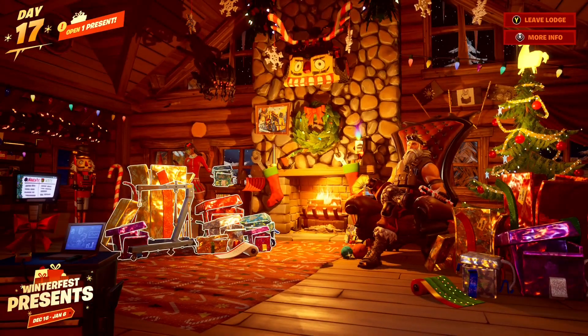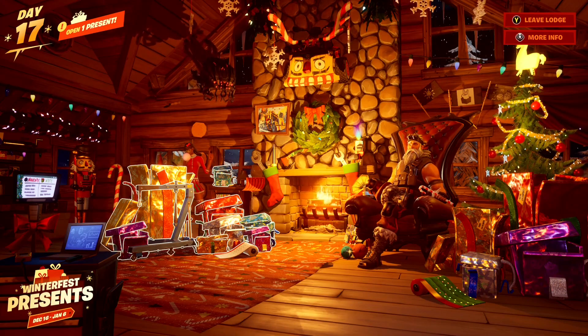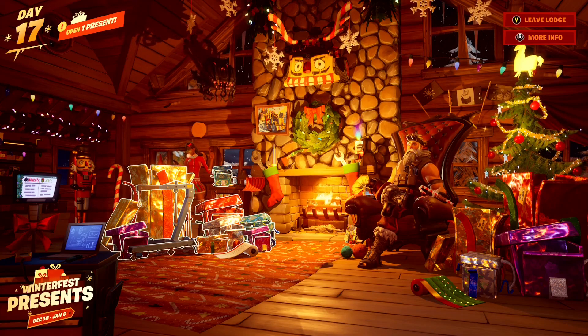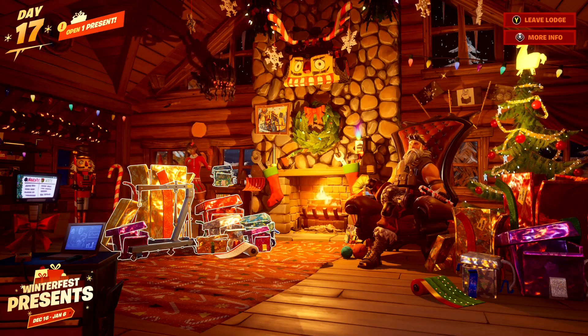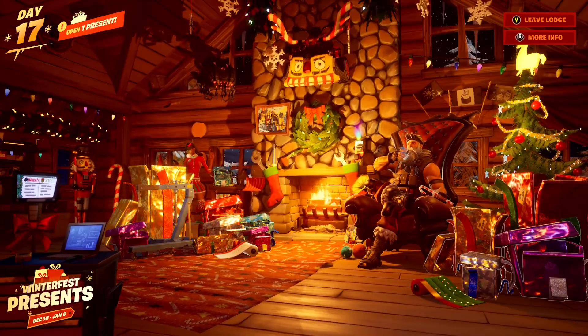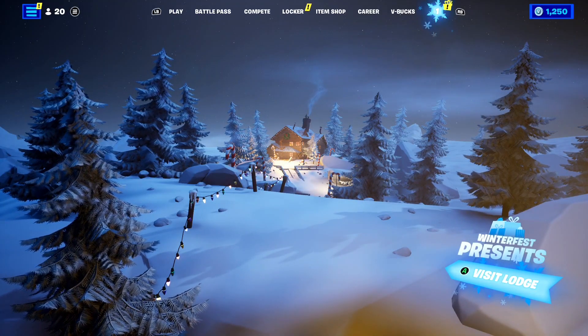I've opened every single present in the Winterfest cabin right now, but if we look in the top left-hand corner, it still says 'open one present.' Why would it say that if I've already opened every single present? The reason for that is because Fortnite is giving us an extra secret Winterfest present.